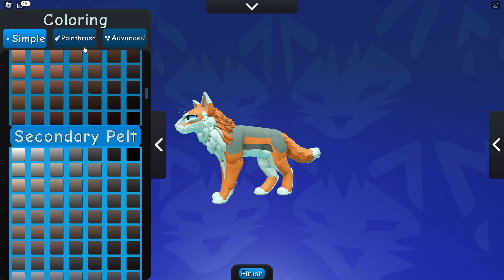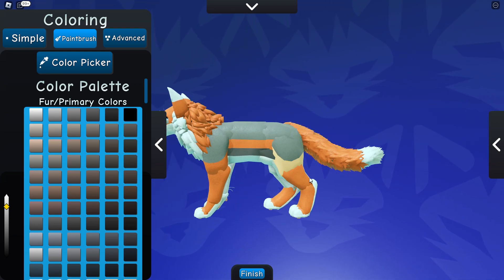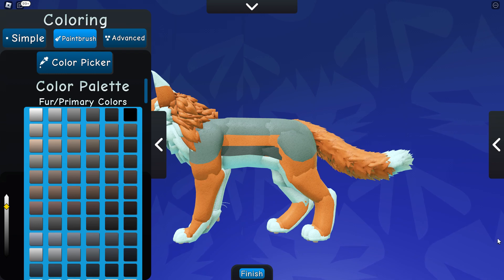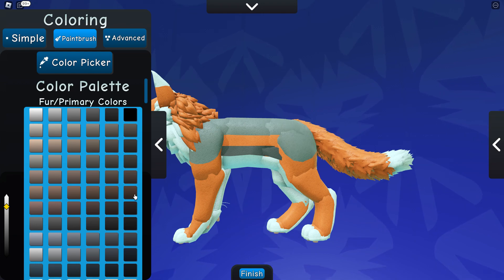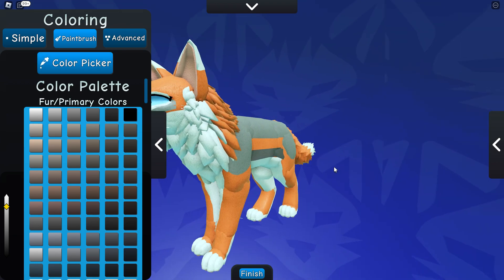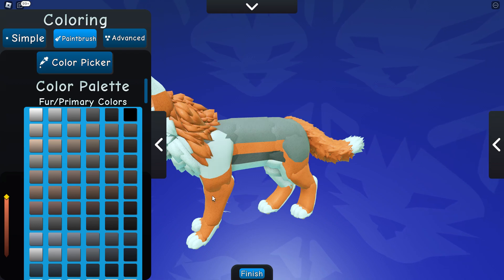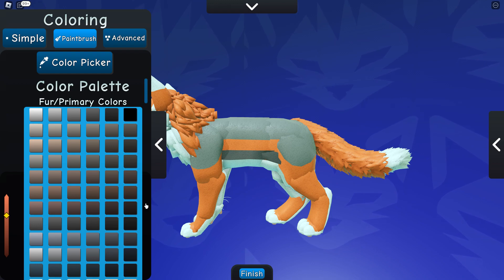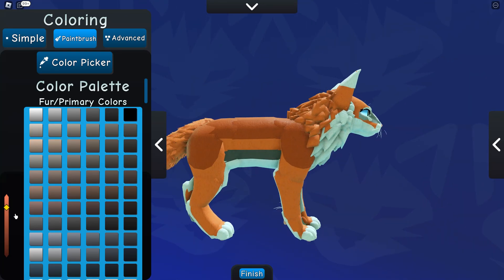Then go to Secondary Pet and just hit white — we're good with that. So I'm going to start with the body, then the tail, then the head. For the body, every morph needs to have a fade — it doesn't need to, but it always looks better with a fade. To do the fade: grab this piece, grab the color from up here, use the same color as the base and primary pelt, and make it a little darker. Then put that on your cape — just a little darker, not too dark.